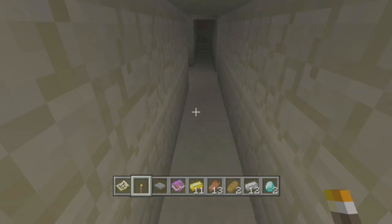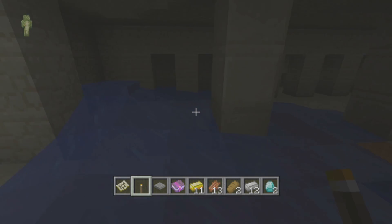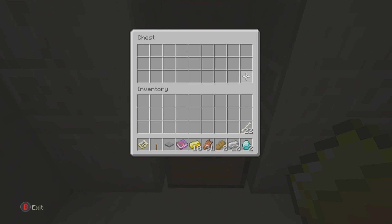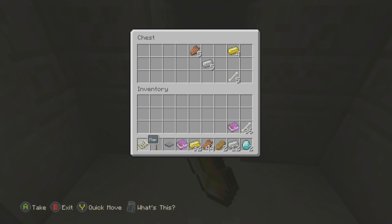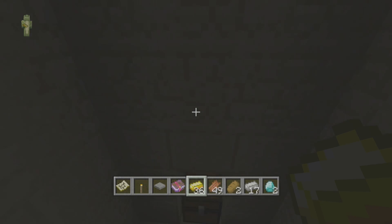Let's go down here and see what we find inside this one — hopefully it'll be a little bit better than the last one. It looks like it's been covered by water. Anyway, we're going to break down here and see what we have. We've got a lot of rotten flesh, another enchanting book — Protection — bones, gold, and more rotten flesh. We've also got iron, bones, gold, and rotten flesh. So that's quite a lot.